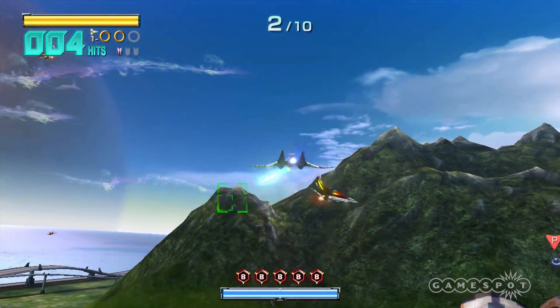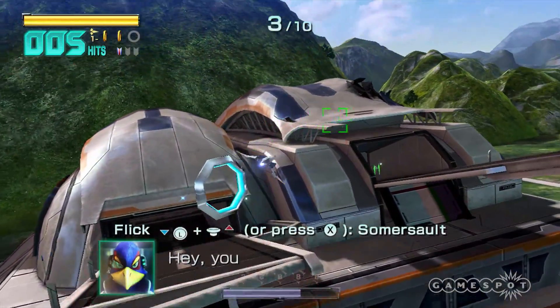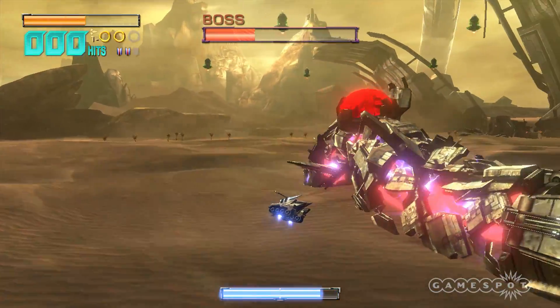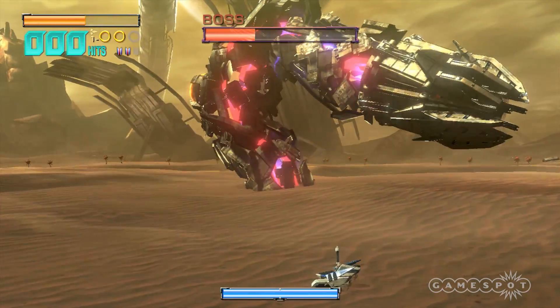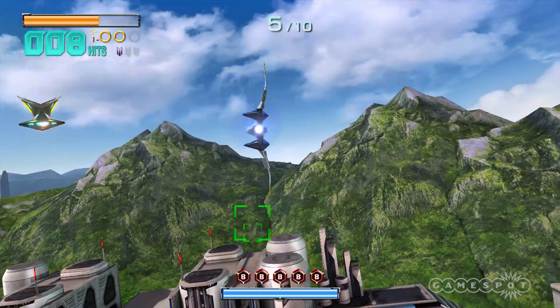Once you enter all-range mode, you have no choice but to switch between first- and third-person perspectives. The camera becomes unshackled and floats around your vehicle rather than directly behind it, and your over-the-shoulder line of sight is stripped away. Although you can lock onto enemies that come into view, it's only the camera that's affected, not your aim. It took hours to become fully acclimated to Zero's new rules, but it did eventually click.